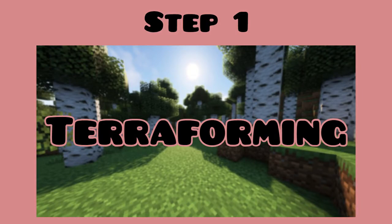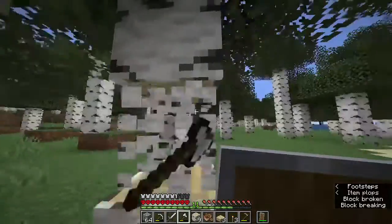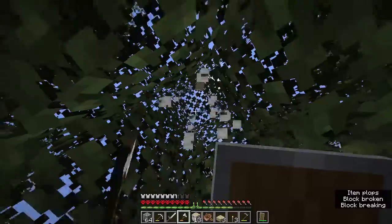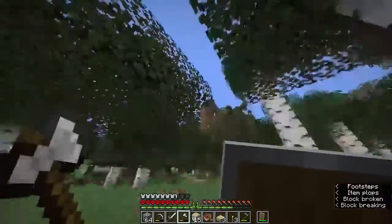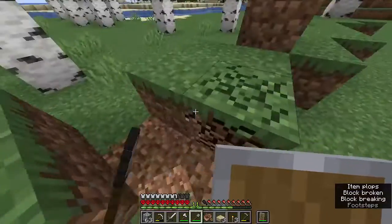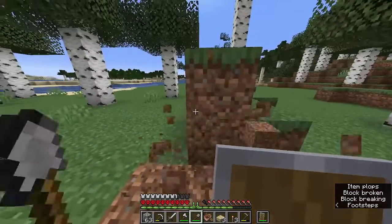Step one: terraforming. If you don't know what terraforming is, it is basically clearing out an area and then flattening it so it's easier to build on. I started by clearing out all the trees and then I made an even area ready for me to build on.